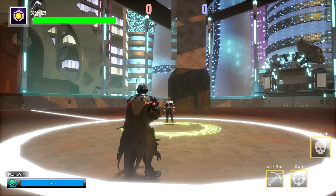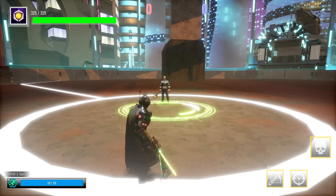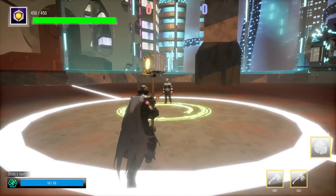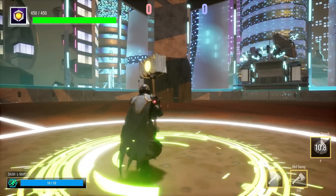Next up is the Poison Crossbow. If you hold right-click, you will be able to zoom in. Left-click allows you to shoot Poison Arrows, and if you press R, you'll do a Poison Rain, which will slow down your opponents tremendously. And then lastly is the Rock Hammer. Right-click and left-click just do two basic attacks, and if you press R, you'll do a Heavy Smash, which will send your opponents flying.